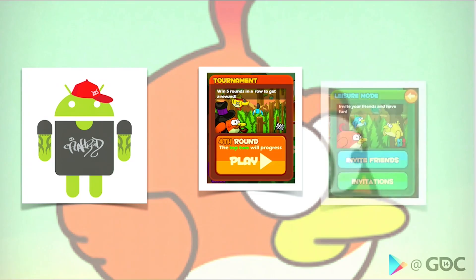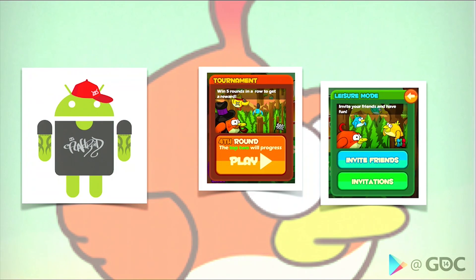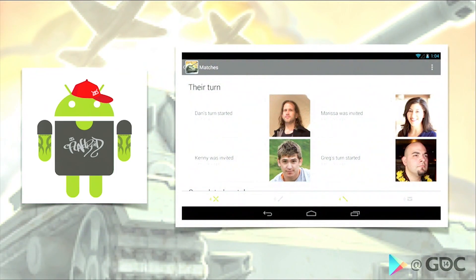We also have an invite system — Clumsy Bird integrates that too, where I can invite a player like Dan and ask questions like how to beat his score. That game really used our services to stand out from similar games on the platform. We also have turn-based multiplayer, useful if you have a title that is literally turn-based or where gameplay sessions are played in increments over many days or hours. In our invite system, Google will help rank users based on how frequently you engage with them, helping people get into a game even faster.